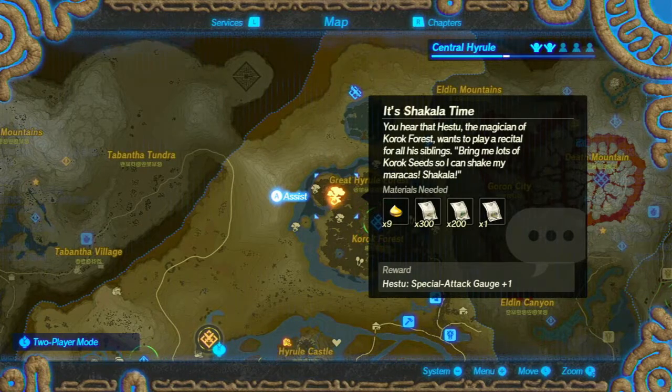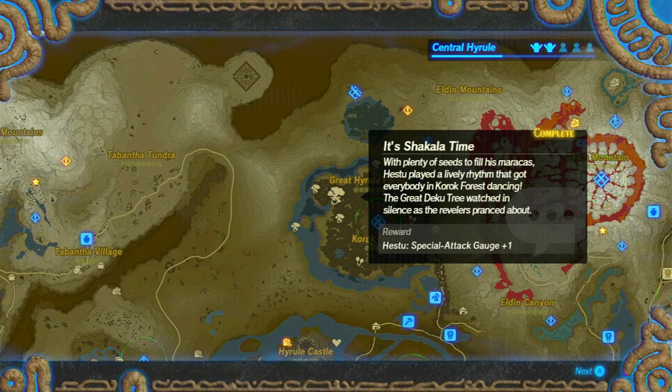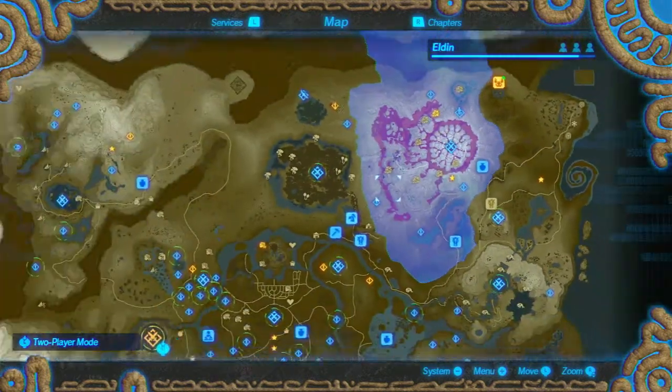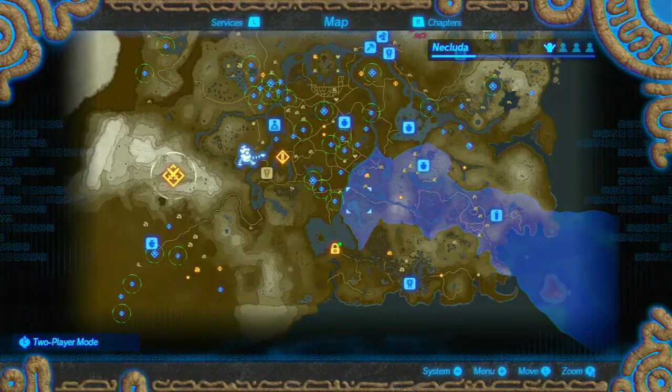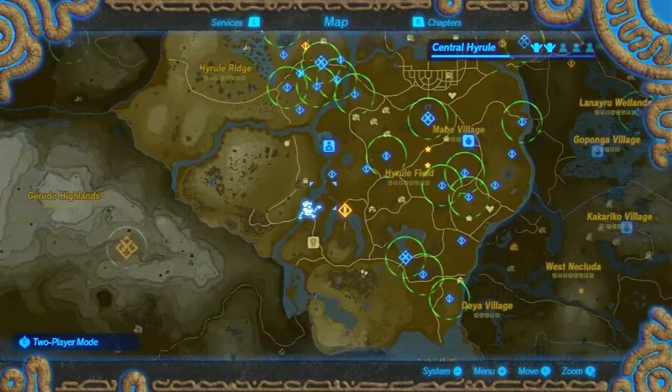Shakala time! You hear that, Hestu? The magician of Korok Forest wants to play a recital for all his siblings. Bring me lots of Korok Seeds so I can shake my maracas - shaka shakala! Nine Korok Seeds and a whole lot of other things - with plenty of seeds to fill his maracas, Hestu played a lively rhythm that got everybody in Korok Forest dancing. Let's do special attack gauge plus one. There's nothing else we can do to get regular monster parts so we're just going to be doing regular battles and challenges.